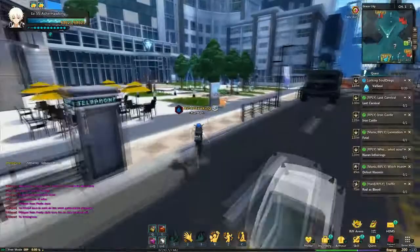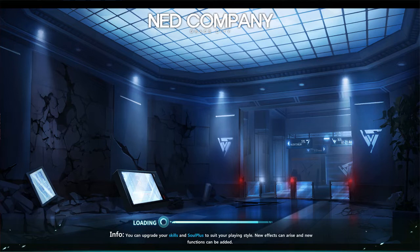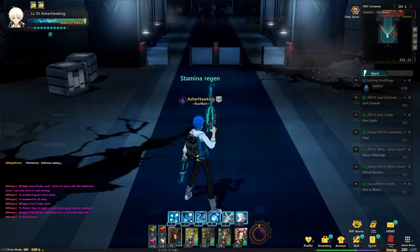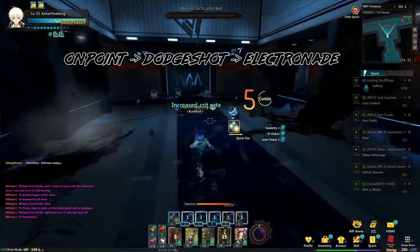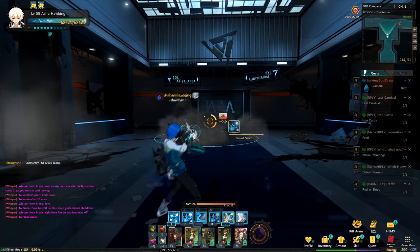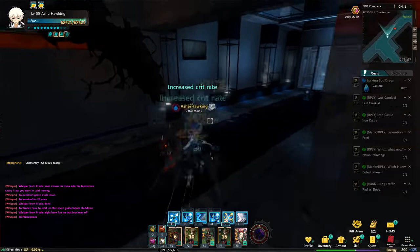The server is about to shut down, so I'm going to run into a dungeon and show you a few combos. I start my combos with On Point, and if I'm surrounded I go into Dodge Shot then Electronade — all enemies are slowed, giving me a chance to snipe. You want to set up your combos in sets of threes because on that third skill you get SF regen.